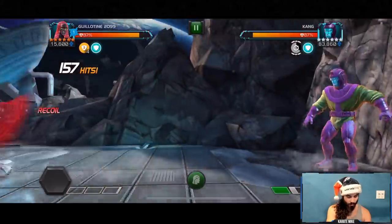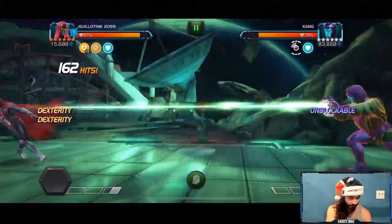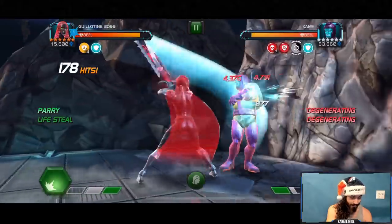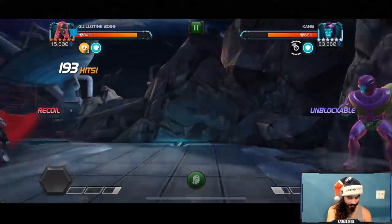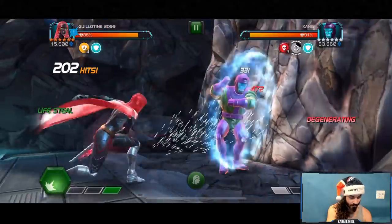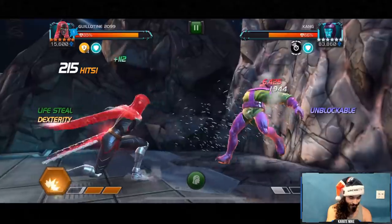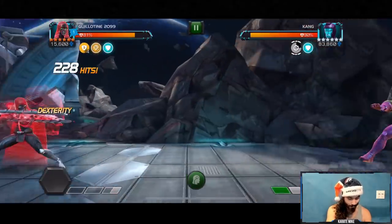I'm guessing that around a 300 combo is where we're going to be able to ultimately out-damage him. I'm very new to using Guillotine - in the past I've talked many times about disliking the champion and not thinking she's the most useful in practical terms. Then I took her up to rank two and did a full run of Realm of Legends all the way to the Hulk, finishing with a full yellow bar with the most minimal effort I've ever put into anything. From that moment on I thought, I kind of wish I didn't undervalue her as much as I have for the past year.